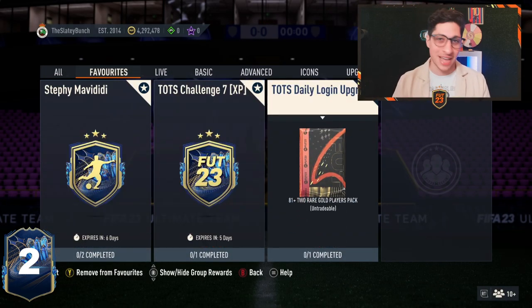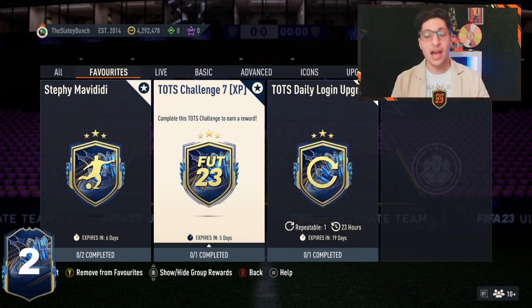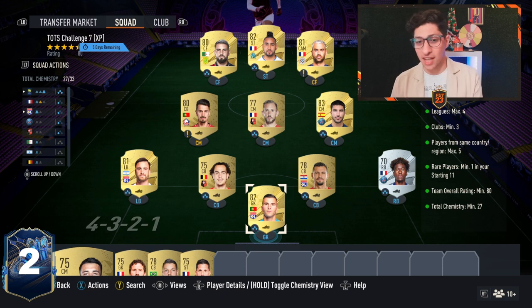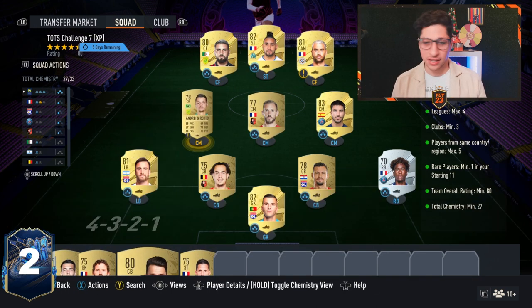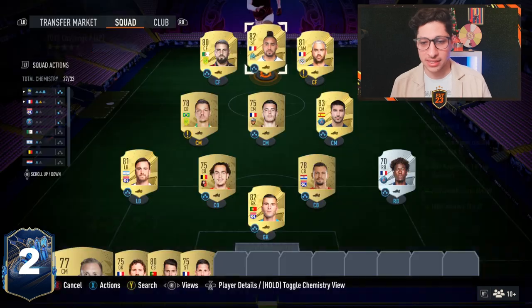Then we have your daily login — make sure you do this every single day. Bronze player, get that thing done ASAP. We also have a TOTS challenge seven, which gives XP toward the Ligue 1 TOTS season swap reward objective to get you more XP towards your level 30 season rewards. This expires in five days. It's basically a premium Ligue 1 league upgrade. I'm going to complete this for you guys — it's an 80-overall team with 27 chem. You're best off using one league throughout, since you can use a ton of players from the same league but max five from the same nation. I built a concept here quickly; I probably could have made it cheaper.